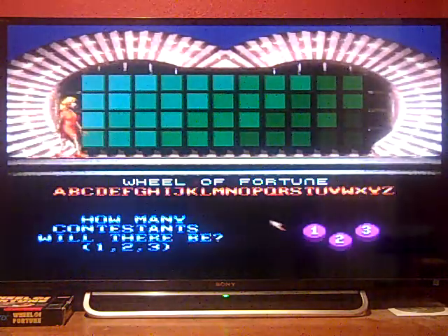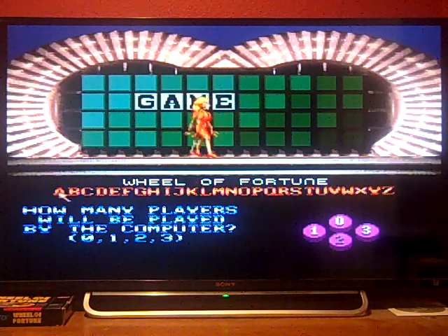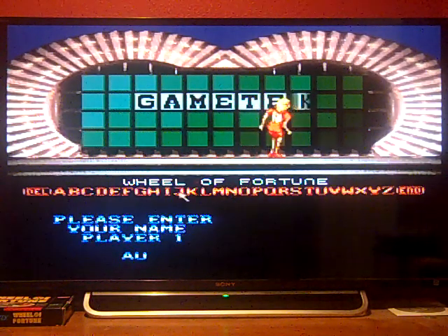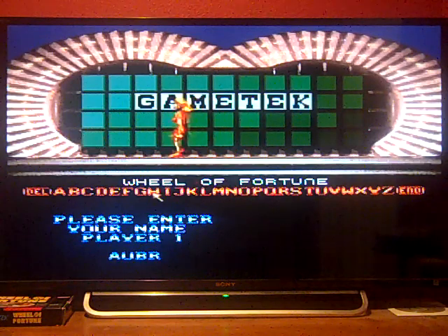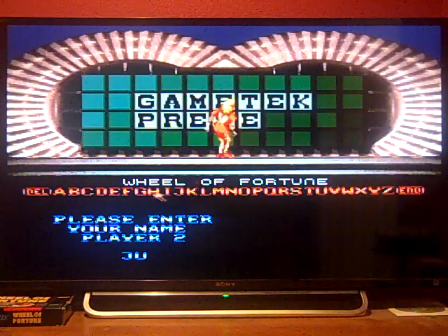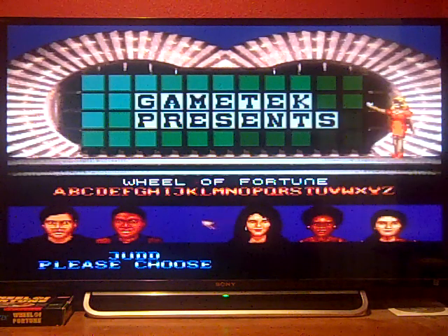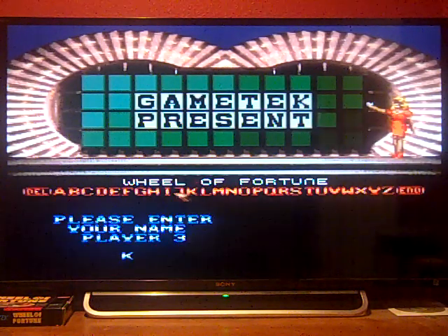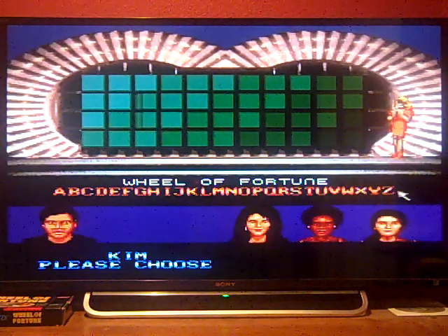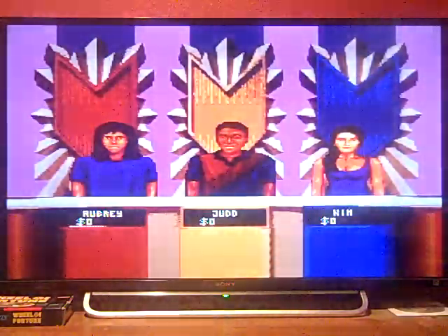Alright, let's play. We're playing against the computer. Let's see if we can break three quarters of a million dollars. Our characters are Judd and Kim. The top of the money for our first round is $1,500. We're playing for cash, and our first round category is Title.